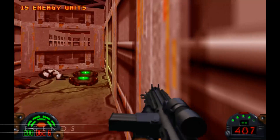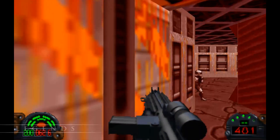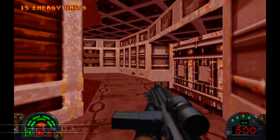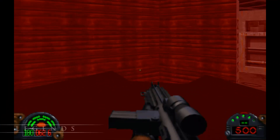Our job is to find the reactor, plant a charge in its thermal exhaust port, and get back out. It's like we get to blow up our own little Death Star. Kyle's probably mumbling the whole time about how Luke Skywalker isn't all that great — I can blow up a reactor too, just you watch.